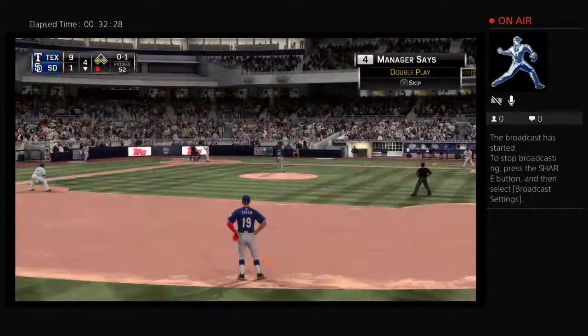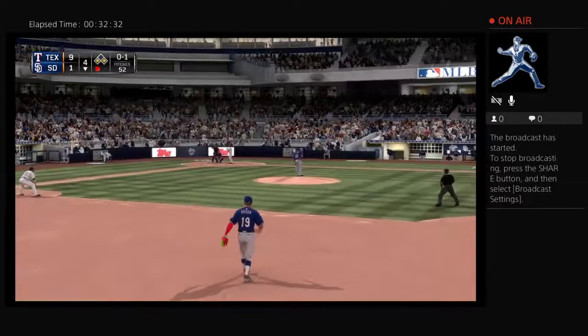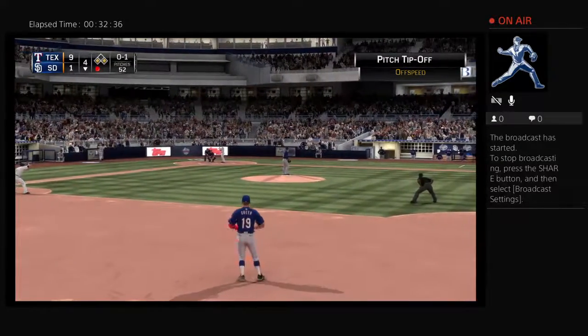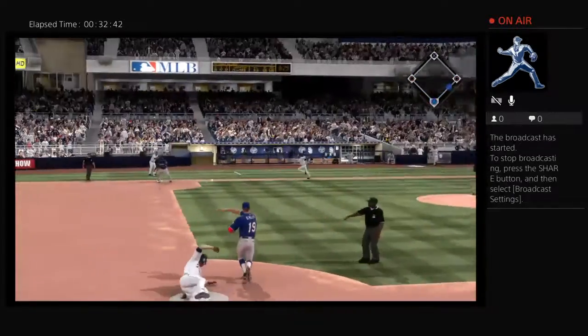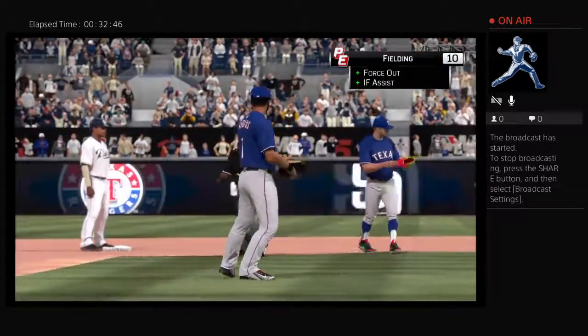Will Nyevich will dig in — popped out his first time. Runners lead from first and third. Here's the pitch — now a ground ball for Andrus at short. This could be two — relay to Fielder — it's a double play and that'll end the inning.